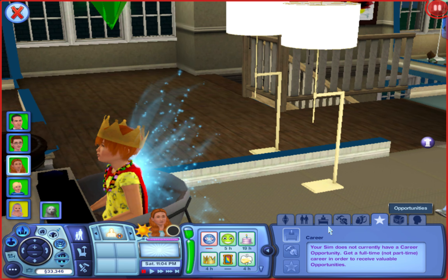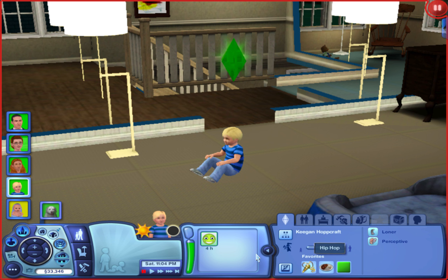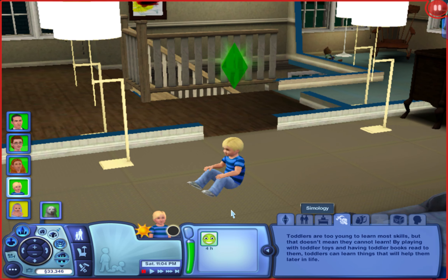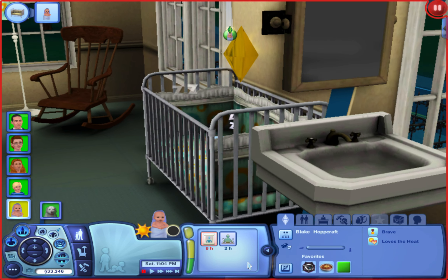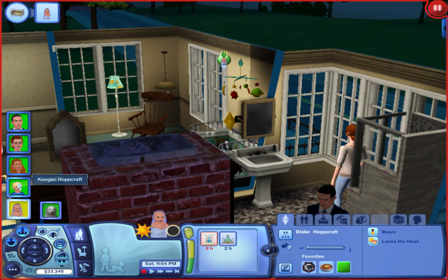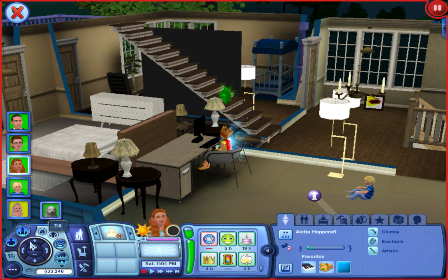Then we have Keegan, their son. He's a Virgo, likes hip-hop, aloo masala curry, and the color lime. He's a loner and perceptive, and he was born in my game so he has no bio. And then there's Blake, who just aged up today as well — a Capricorn who likes chili con carne and also the color lime. Blake is brave and loves the heat. I could see him becoming a firefighter, and Keegan doing something in the science career like his dad.